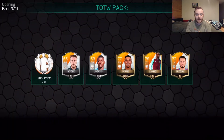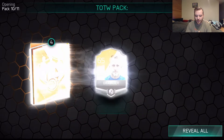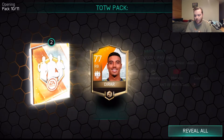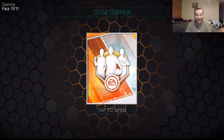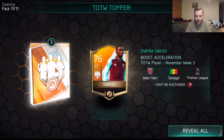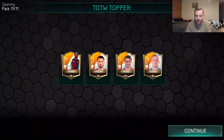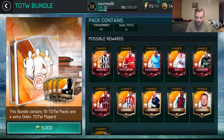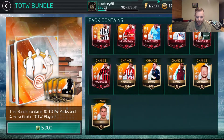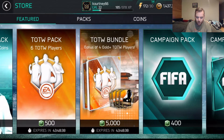We are going to try it out and see if we can get anything, although it's not looking good because we are on our last pack. We have the topper here, and we get no elites out of the packs. Out of the topper we get four gold players and no elites. You can see there are like six elites you have a chance at pulling - we didn't pull any of them. That's very unfortunate.